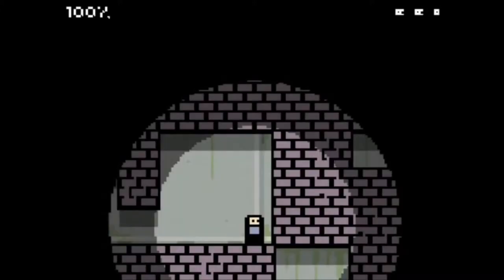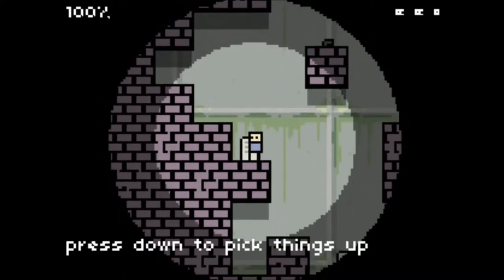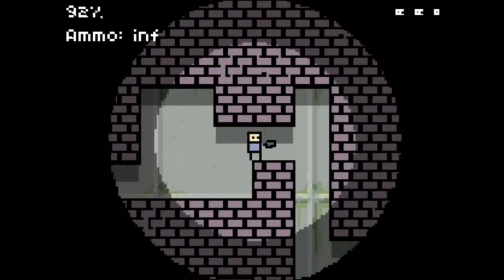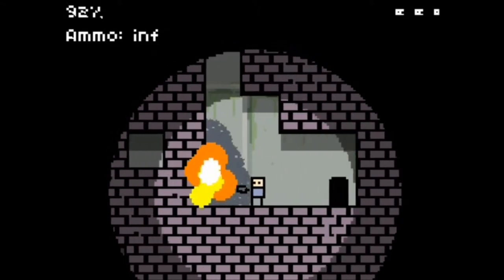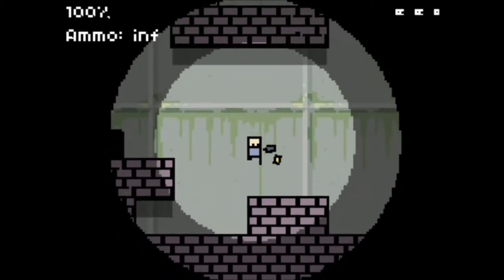It'll actually show you controls. Press the up arrow to jump, press down to pick up things, and press control to fire. In the top left corner you'll see the ammo and the percentage — ammo is for the gun and the percentage is how much health you have. There are health packs throughout that'll bring back up the percentage. In the top right corner is how many lives you have before game over.